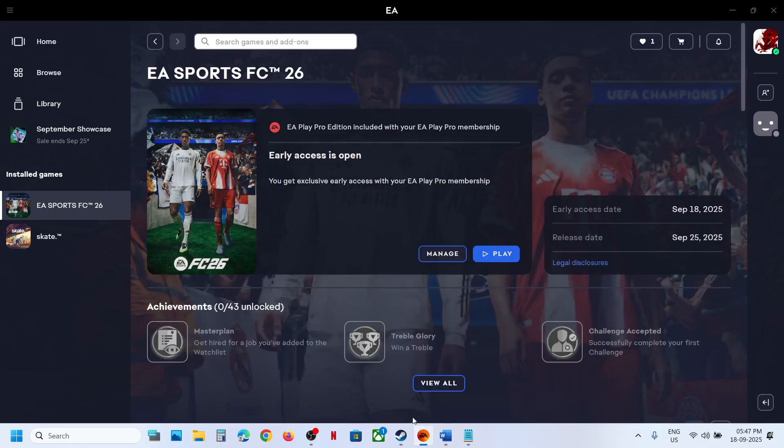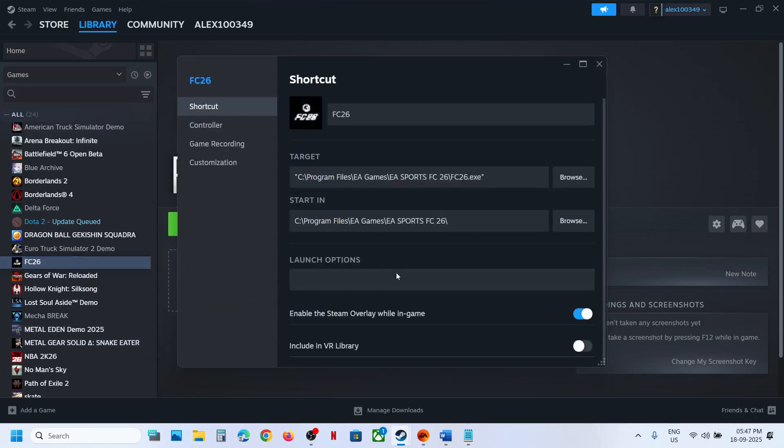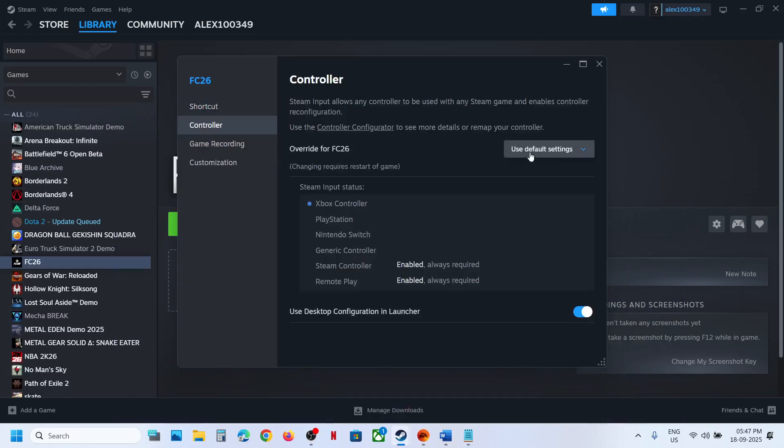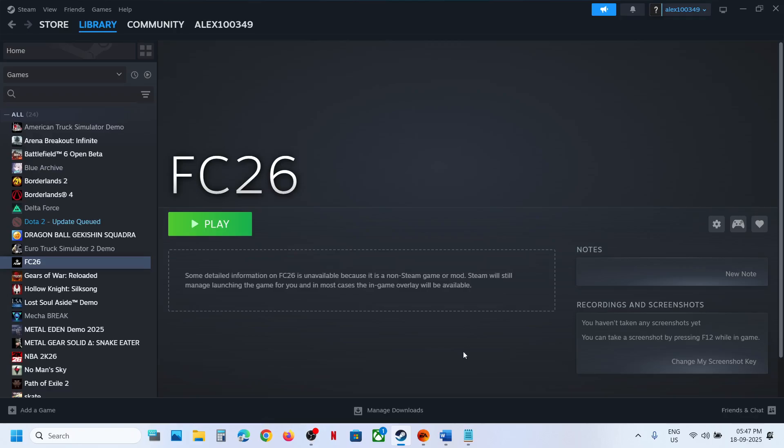For this, if you have the game on Steam, make a right click on the game — I don't have the game on Steam, this is just an example, I have the game on EA app — so you can go to the Controller tab and over here you can select 'Disable Steam Input'. Launch the game and check. If that does not work, you can enable Steam input and check. If that still does not work, use default settings and follow the next step.